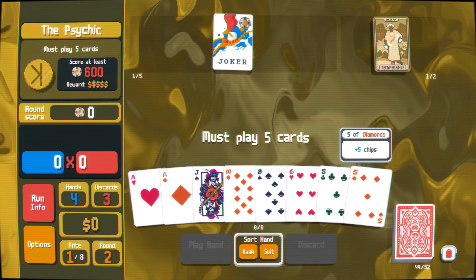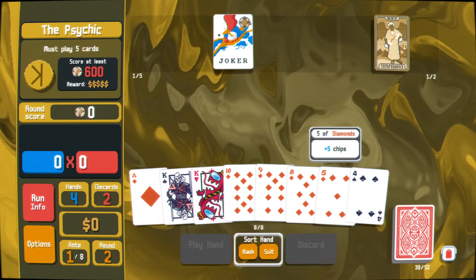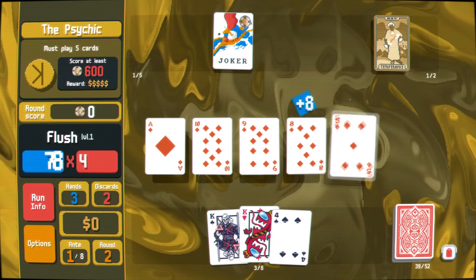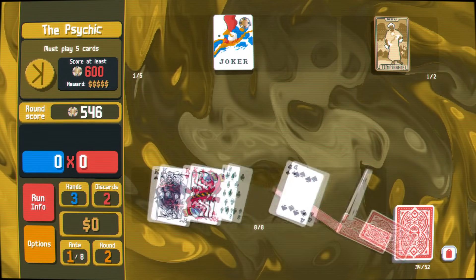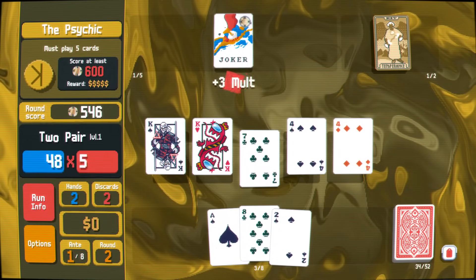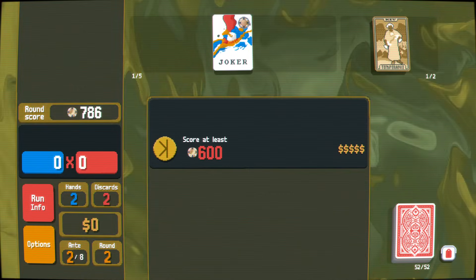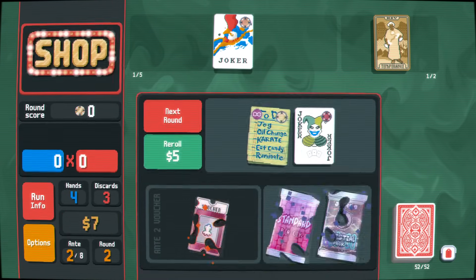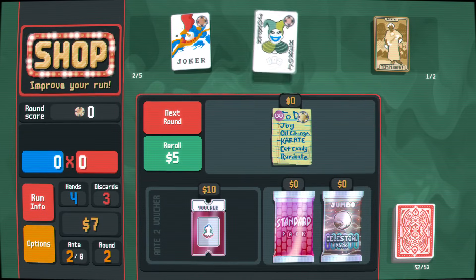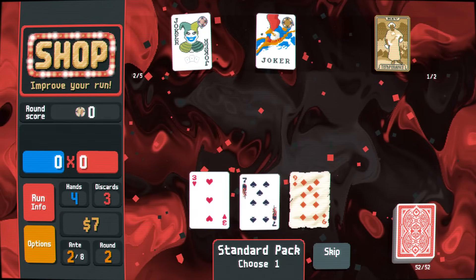In white stake, doing a first-hand clear on the small blind gives you 10 dollars, which is a 2-dollar interest bonus if you decide not to buy anything, and it makes for quite some purchases. In higher stakes, or in the dangerously fearsome gold stake, doing a first-hand clear on the first blind earns you 7 dollars, which is just enough to buy a Joker and a Tarot card, a Planet card, or something else entirely.